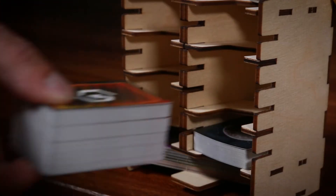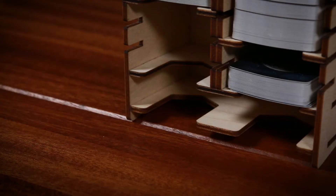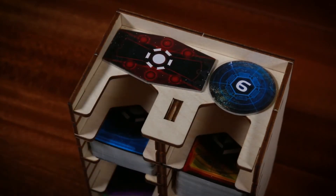Planet cards, action cards, and agenda cards go into slots in the card tray while the strategy cards slide in on the bottom. The custodians token and speaker token are placed on their designated spots on top.